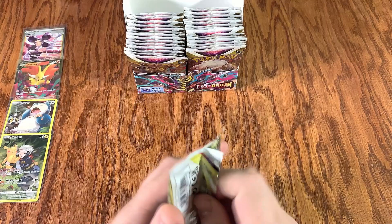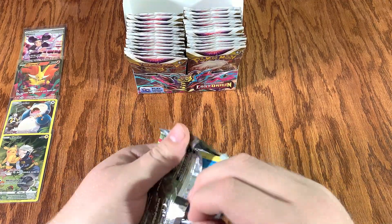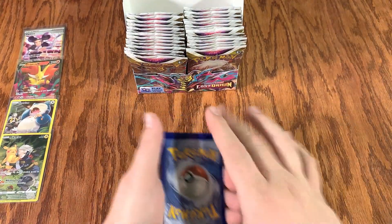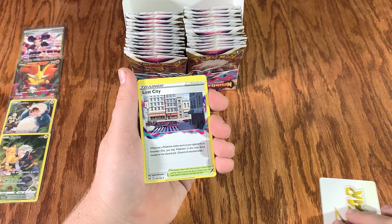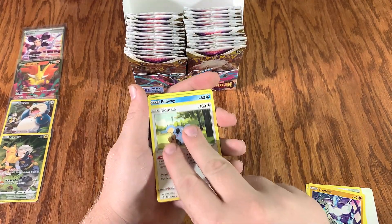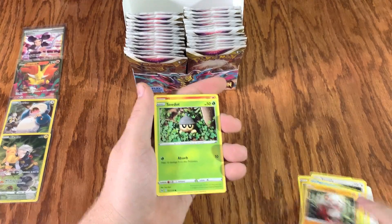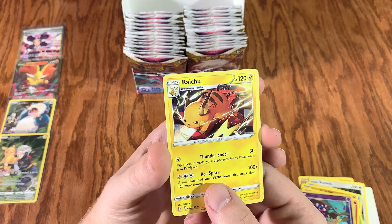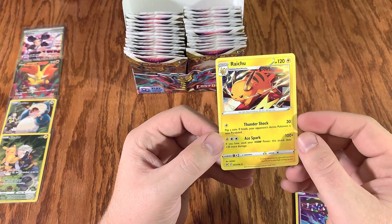One, two, three, four. Dotler, Panic Mass, Paris, Inke, Masculine, Jinx, Makuhita — wait for it — Cascoon. Dang, we got the Hoopa. No specials. Let's take one from the back side. V-Star, Lost City — I think that's new, I have not seen a Lost City. Carbunk, Poliwag, Oddish, Growlith.